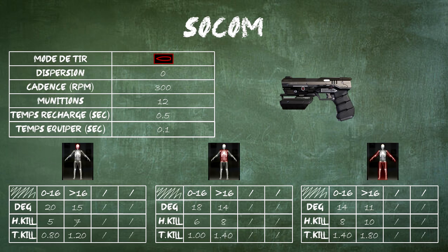We will start with the sidearms. The first one we will look at is the SOCOM. On this patch, there is no change for the SOCOM. For you to understand the information appearing on screen: at the top you have the name of the weapon, then on the right, when there is the logo, it means we are looking at the modifications from the patch. If there is no logo, it is the previous version, along with the small weapon drawing.